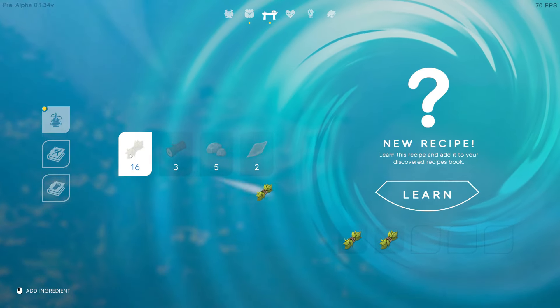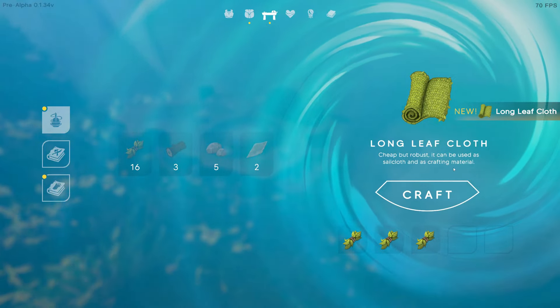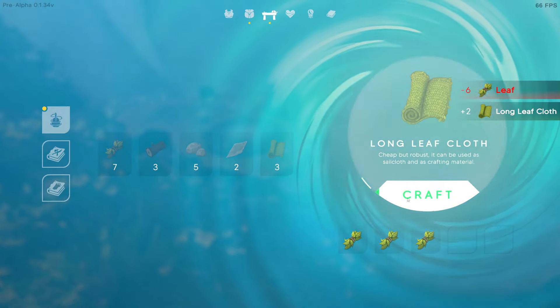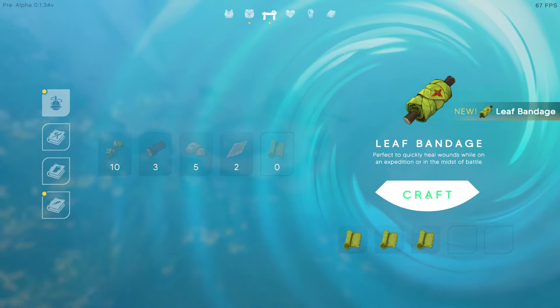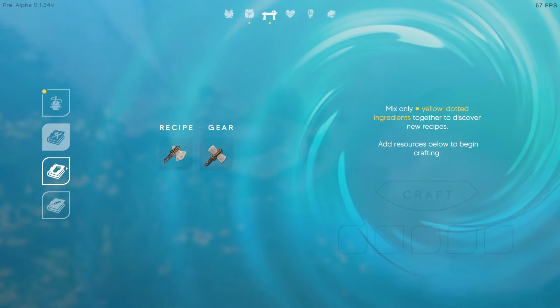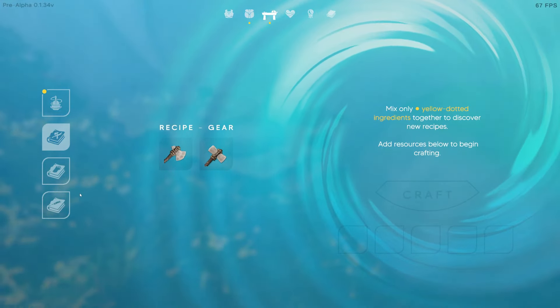What do I get if I craft three of these? 'Longleaf cloth — cheap but robust, can be used as sail cloth and as crafting material.' Cool. Now you and you — I need two of these to craft something else. You and you and you give me a leaf bandage, perfect to quickly heal wounds in the midst of battle. Let's craft that. I think I have everything I need for now.